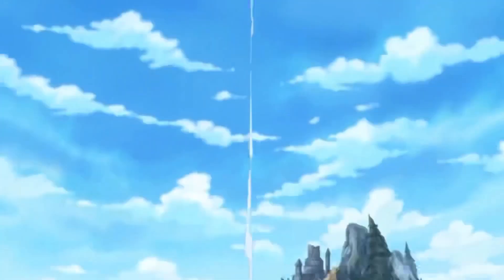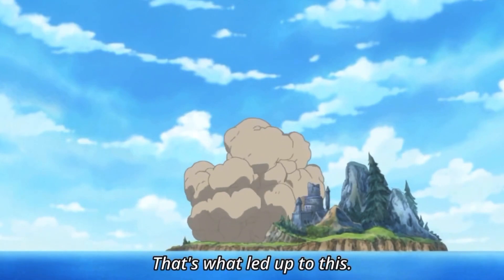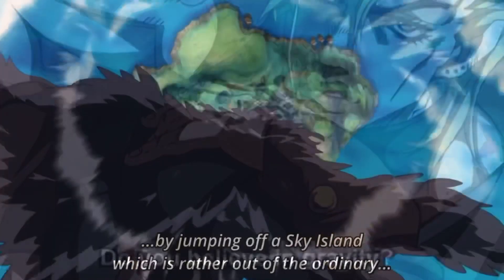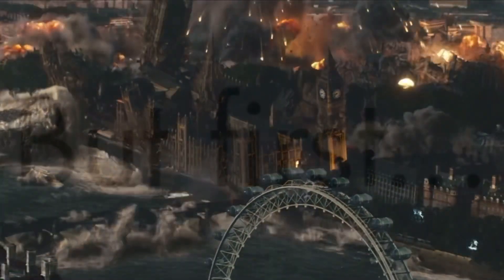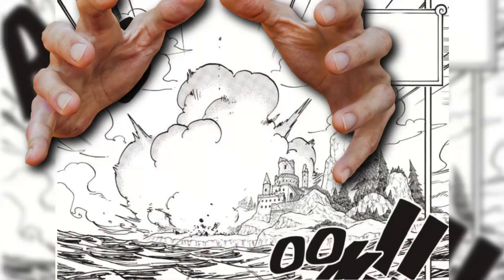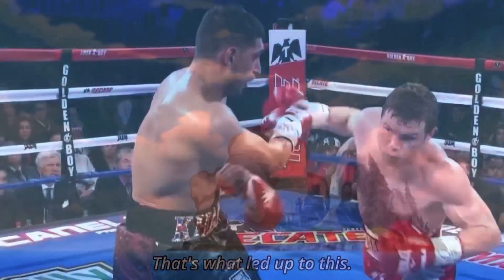He impacts the ground so hard that a dust cloud shoots up and covers the sky. So let's forget gravity and calculate how much power Kaido actually hit the ground with. First things first, we need to get a grip on this dust cloud. In order to calculate the energy required to move this dust cloud, we are going to look at its kinetic energy.